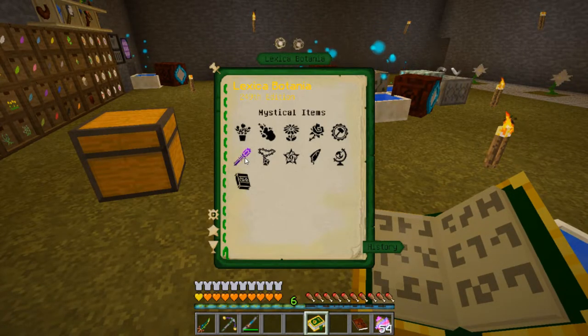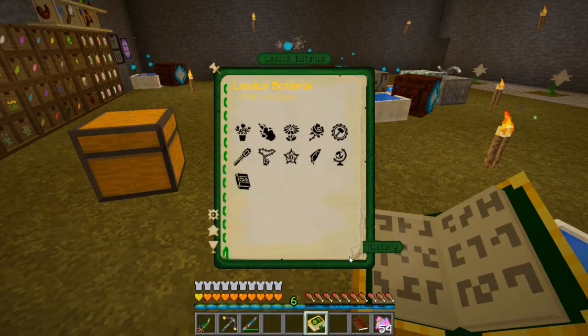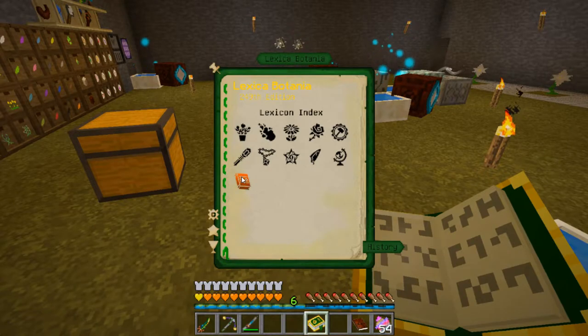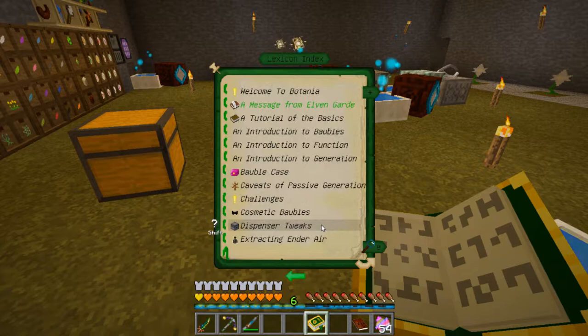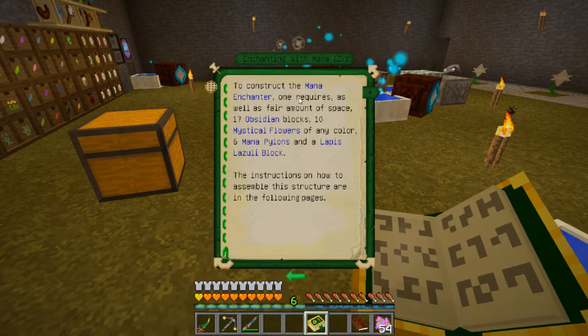Let's take a look in the Lexica Botania — under enchanting with mana. By utilizing the magical power emitted from mana pylons, a structure that can enchant items with books without consuming them can be created, called the mana enchanter. To construct one requires 17 obsidian blocks, 10 mystical flowers of any color, 6 mana pylons, and a lapis lazuli block.